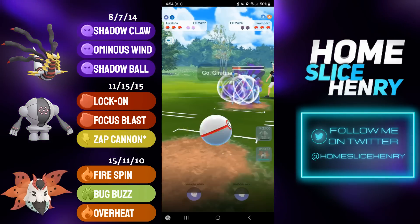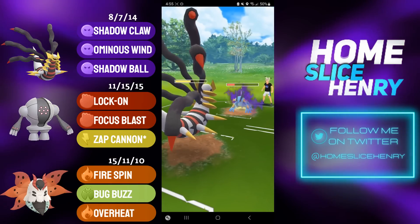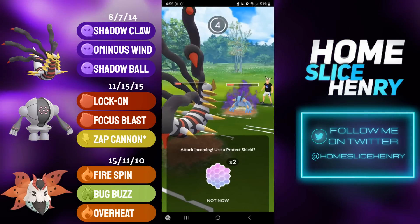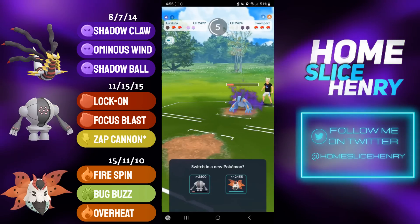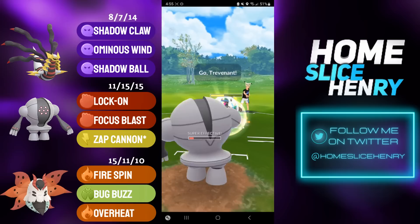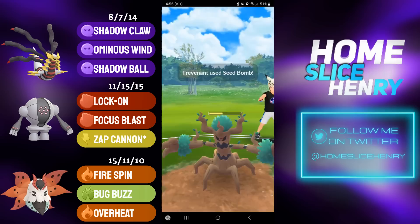Volcarona only has nuke moves and it has an incredibly high attack stat, so it is quite scary in the endgame. We switch and make a catch, catching the Hydro Cannon onto our Giratina Origin. They have a ton of energy on their Swampert, so I decide to let this go and instead wait the clock, then send back in my Registeel — I'm not too far off a move. I send in the Registeel; they bring in the Trevenant.